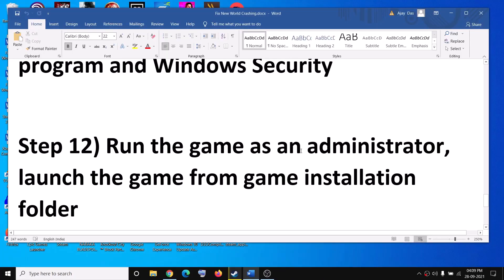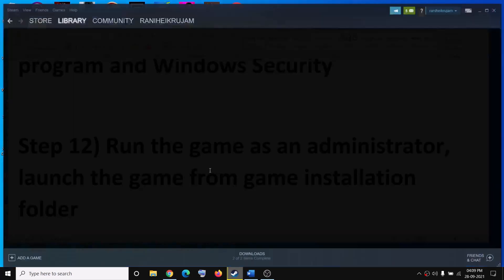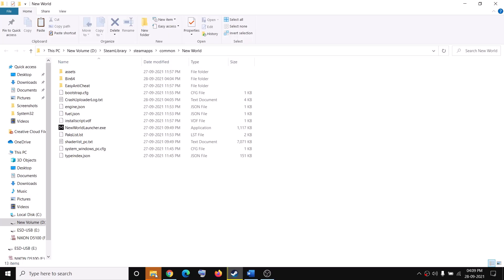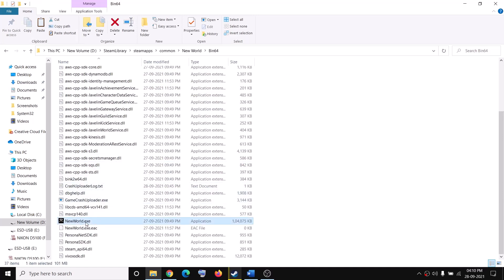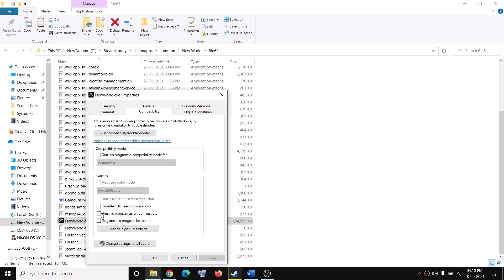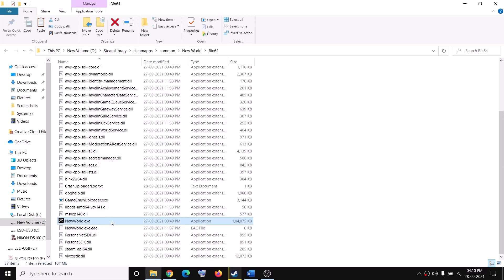The next step is to run the game as an administrator. Go to Steam, right-click the game, click Manage, then Browse Local Files. Open the bin64 folder — do not run the launcher as administrator as that will cause errors. Right-click the New World exe, select Properties, go to the Compatibility tab, check 'Run this program as an administrator,' click Apply, then OK, and try to launch the game.